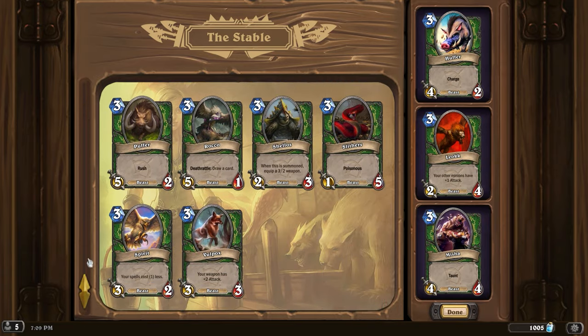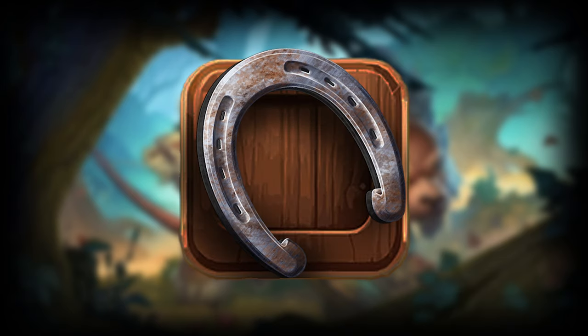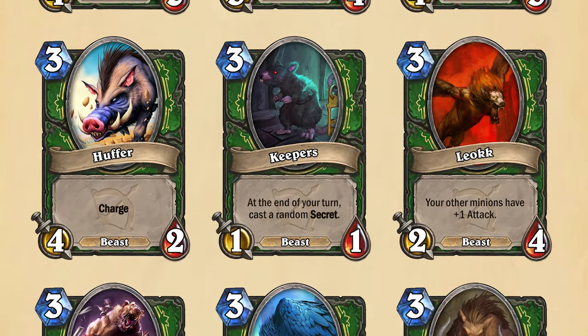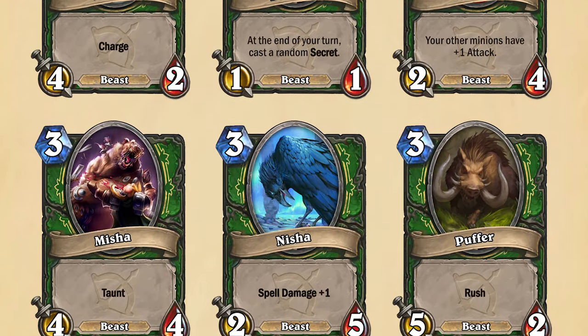So what is this new mechanic? I call it the Stable. The Stable is a new Hunter-exclusive mechanic that will interact with the animal companion mechanic. More than that, it will allow you to choose which animal companion to summon out of a collection of several. I've made 11 new animal companions you can choose between.